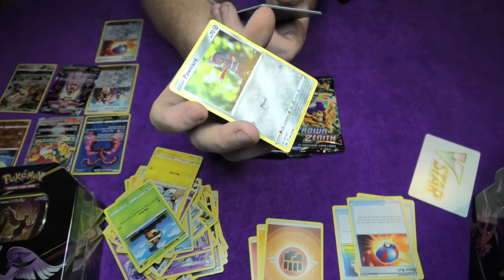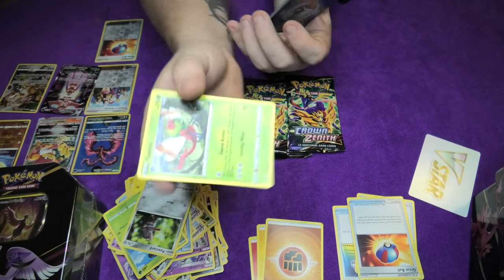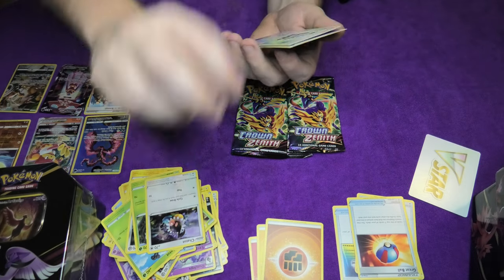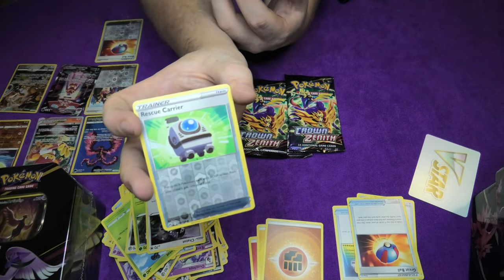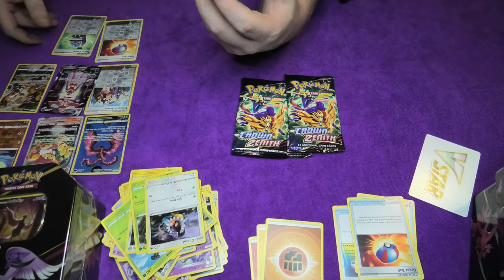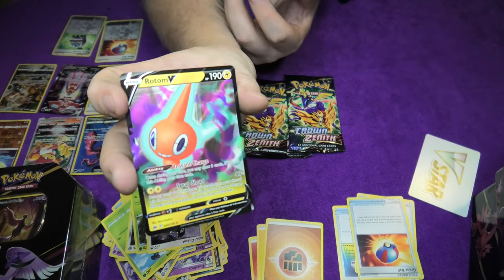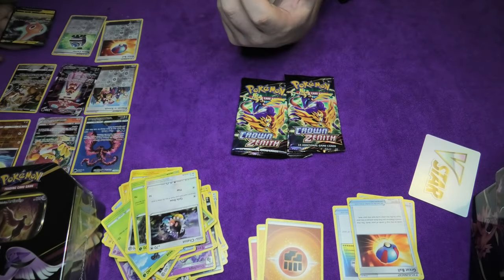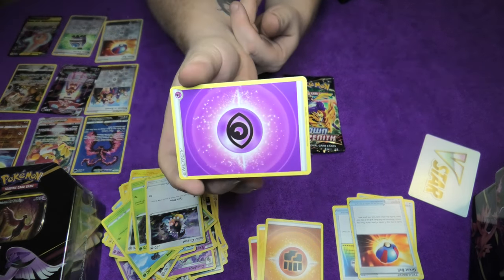Or whatever that is pronounced - sorry, I'm butchering the names. A Yanmega. Another Chatot. And we have a Rescue Carrier - not barrier, Rescue Carrier - lovely, and with a shine to it. And we have a Rotom, a beautiful little Rotom, also with a nice shine to it. Beautiful. And I forgot the last card apparently - a basic energy card.